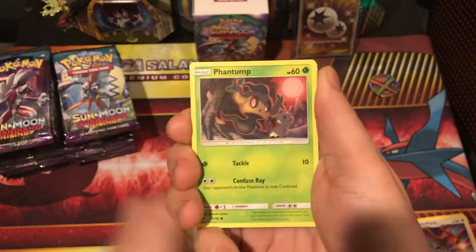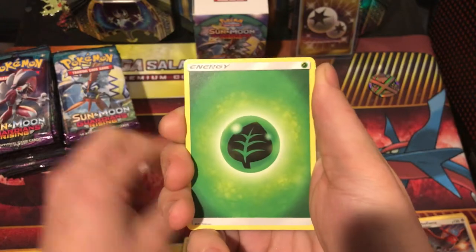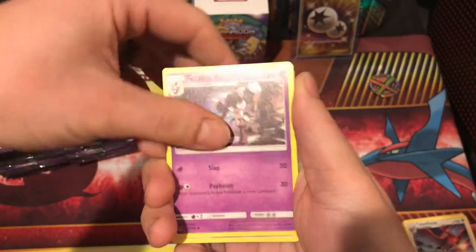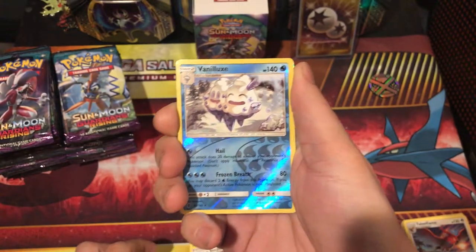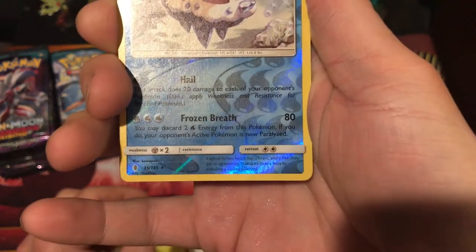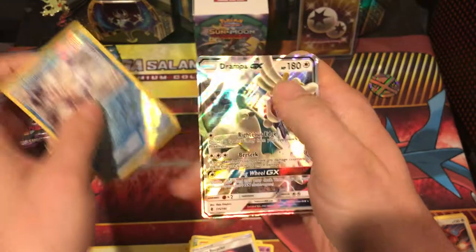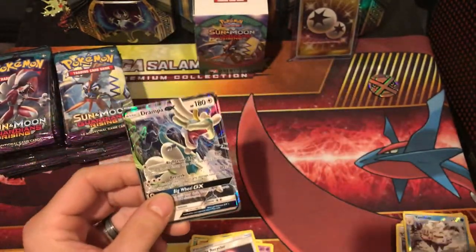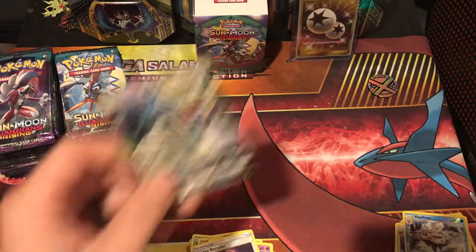Carvana. Barbooch. Phantump. Machap. Fleshling. Leaf Energy. Field Blower. Gotharita. Energy Recycler. Field Blower. Vanillux — which is a reverse rare. And our... ooh. Grandpa, yes. That would have been so cool if I didn't already have this card. You can give it to me. That's good, I can give it to you.